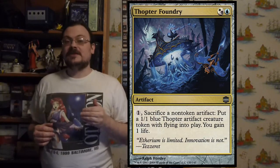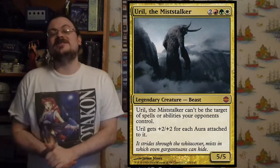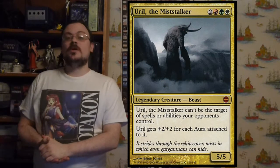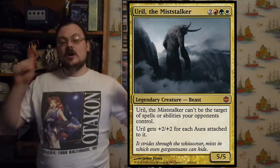Thopter Foundry allows you to pay one mana and sacrifice a non-token artifact to put a 1/1 blue Thopter artifact creature token onto the battlefield and gain one life — converting artifacts to Thopters and gaining life in the process. Uril the Miststalker has Hexproof, which means it cannot be targeted by spells or abilities an opponent controls, but you can target it.